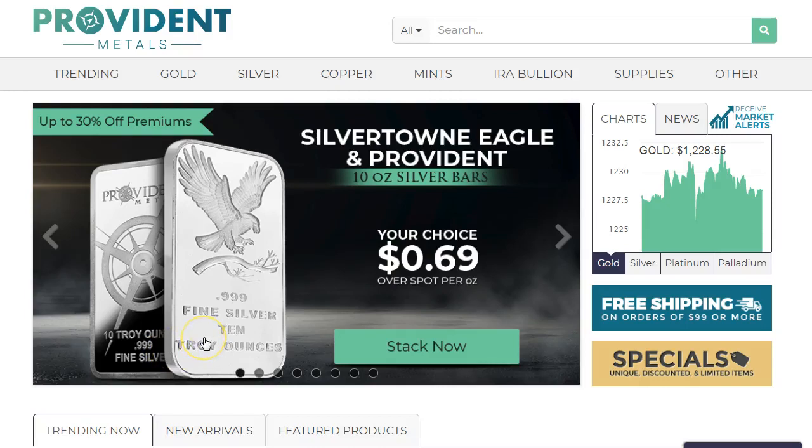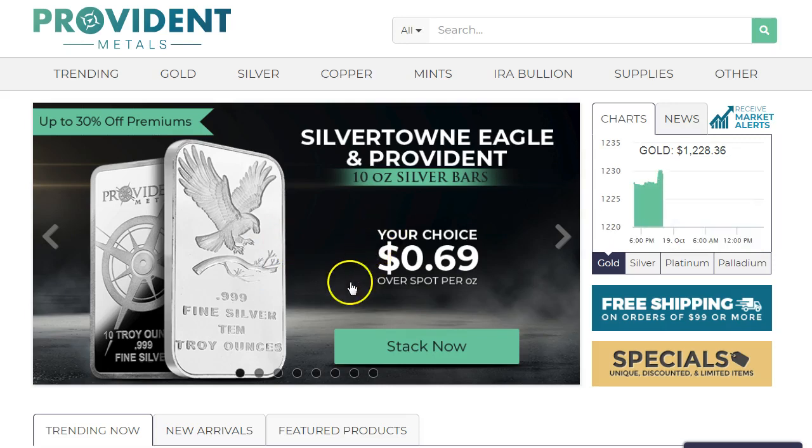Hey guys, I just wanted to cover some items I found at Provident that have some interesting deals. This one is the regular Provident bar at 69 cents over spot — not too bad. Just head over to the home page and you'll see a grid with a bunch of different stuff.